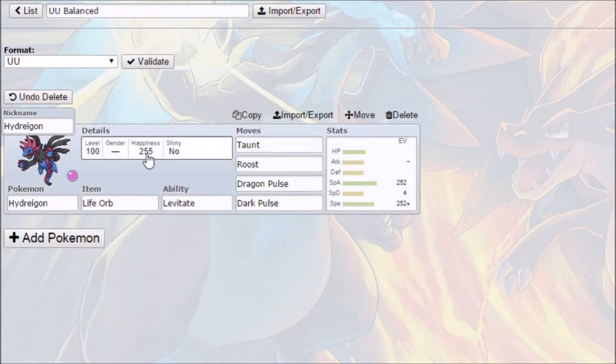That's our central point that we want to build around. Something that covers Hydreigon's weaknesses is what we want next. Hydreigon is weak to Fairy, Fighting, Bug, Dragon, and Ice.